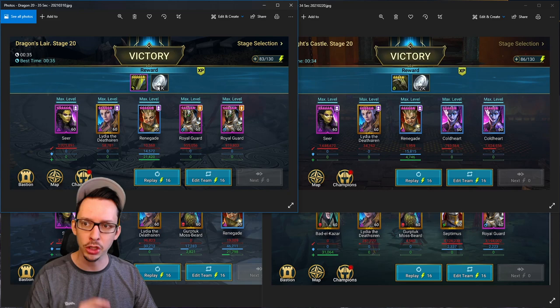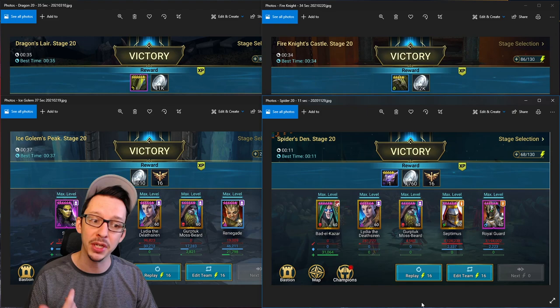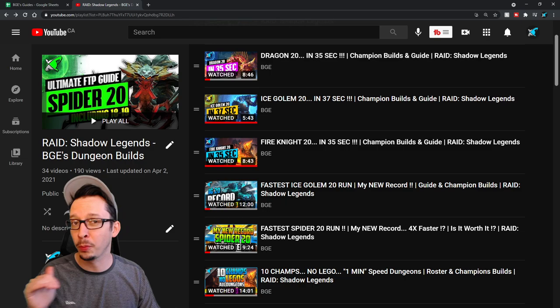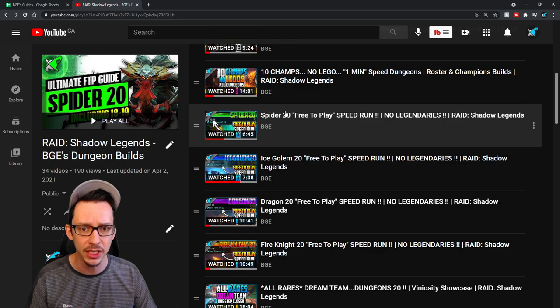This is Dragon's Lair Stage 20 with two Royal Guards. For the Fire Knight, same concept but instead we have two Cold Hearts. For the Ice Golem, you kind of need Septimus and Gurtuck for this to work. And finally for the Spider, you also need Gurtuck and Battlekazar — Septimus as well. And I do have one of the same Royal Guards from the Dragon 20 dungeon in there. If you want a full breakdown of all those dungeon runs, those videos are available on a playlist on my YouTube channel called Raid Shadow Legends BGE's Dungeon Builds. We go over my really fast dungeon builds as well as older builds, like my 100% success rate speed runs.